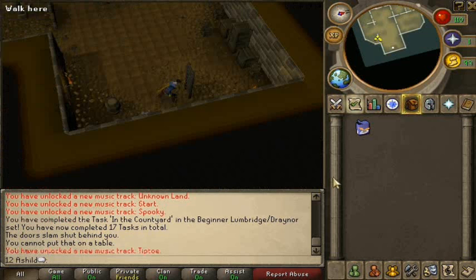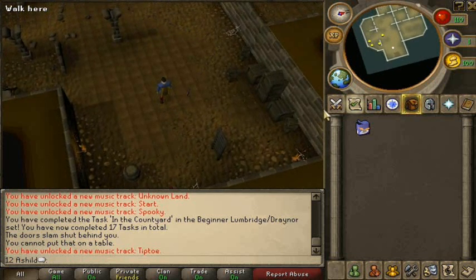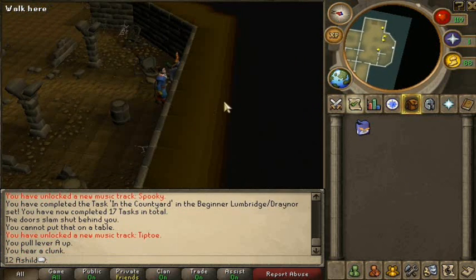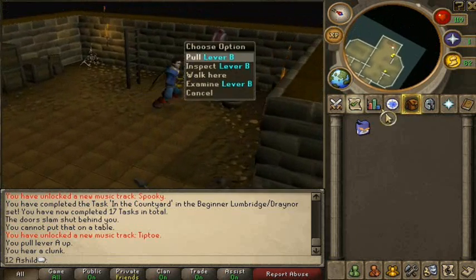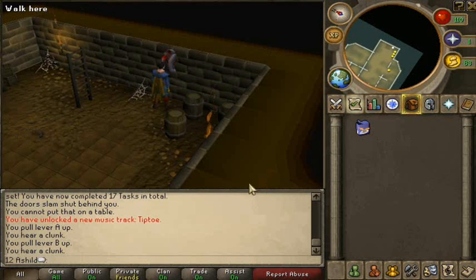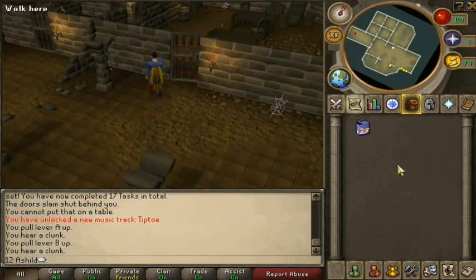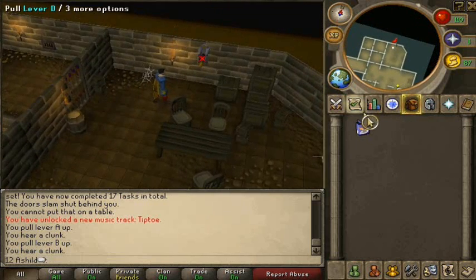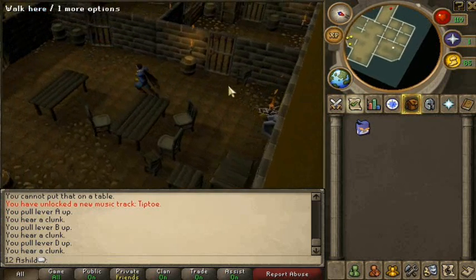Once you're down there, pull lever A and then lever B to open the first door on your right. This opens the door on your right — go through that door and pull lever D. Then open the left door.